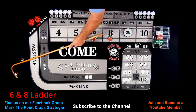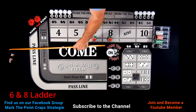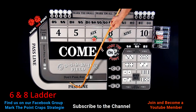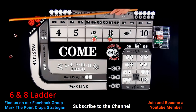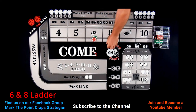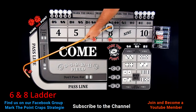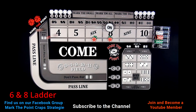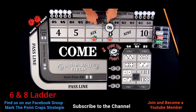A roll of 5-4-9 hits our point again, so the puck goes back off. We get boxcars — a 12 — then a new point comes up on the 8. Our bets are not working when the point is off. After the point is set, rolls come up 5, then 4-3-1 — only looking for the 6 and 8. Another 5, then a 6-1-7. We do not get one hit. We did not get a hit, so we're going to pull all this back and ladder it up.